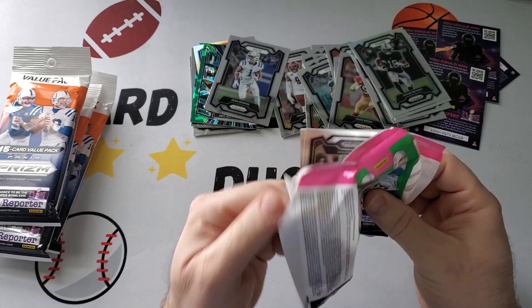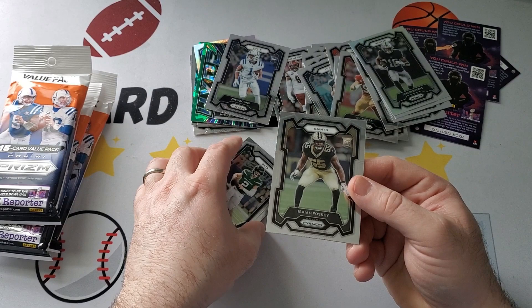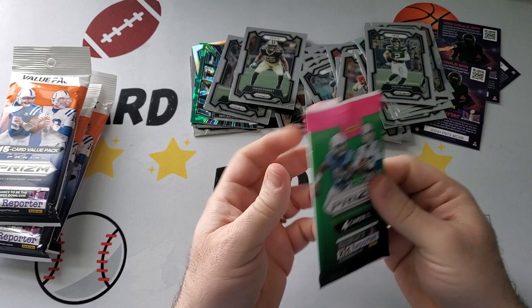Next one here. We got to hit at least one checkerboard in here. We got Andy Dalton, Z'Darrius Smith, Zach Wilson, oh boy, and Isaiah Foskey. Don't know much about him.